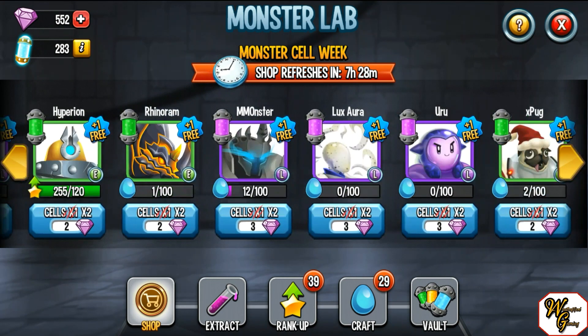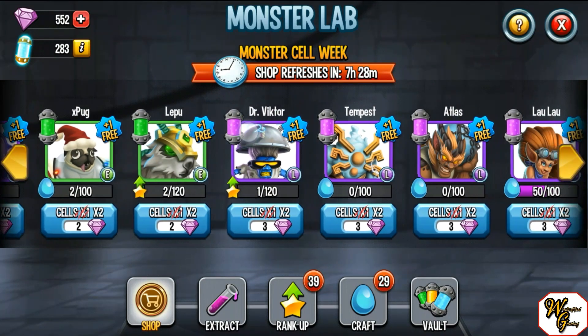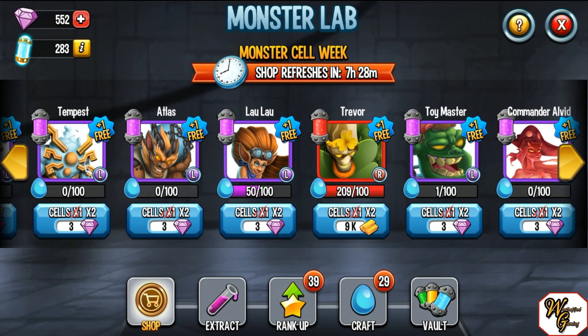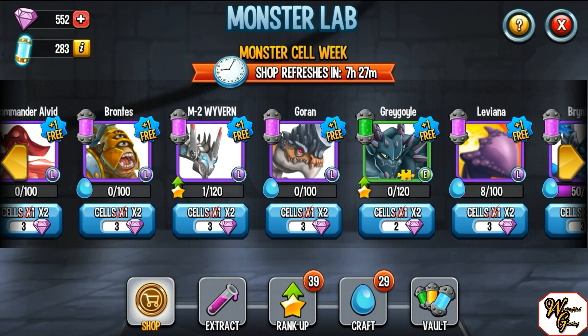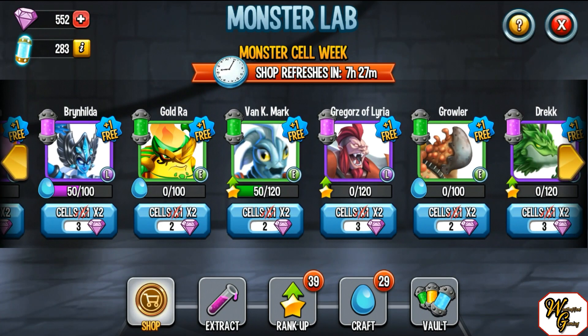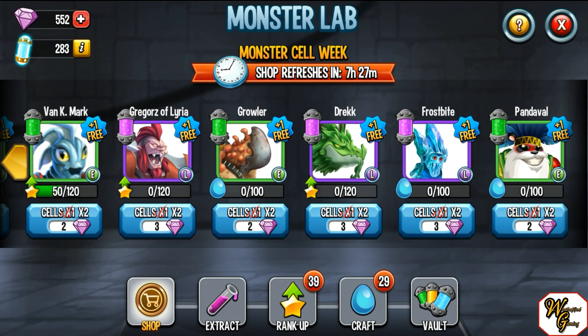Right now there are a couple good ones on. Luxari isn't like the best, but she's in a lot of books for wars. Uru's obviously pretty good — he's a good deny monster. Dr. Victor can be a damage dealer or deny. Tempest is very strong — one you want to pick up. Laolau is a very strong damage dealer. Brontes is good earth denial. M2 Wyvern is a pretty solid metal damage dealer. Goran's a great earth tank. Brnhilda's pretty solid. Gregor of Lyria — highly recommend him, he's a very solid monster. Drek — eh. Frostbite — also very good. Like I said, these are going to be over by tomorrow, so there'll be a different screenshot for the ones available today. Go check out the wiki to see what's coming up the next day.